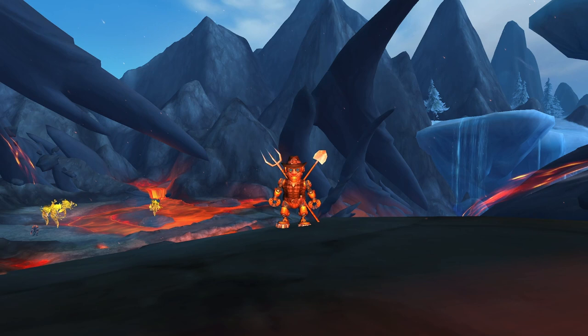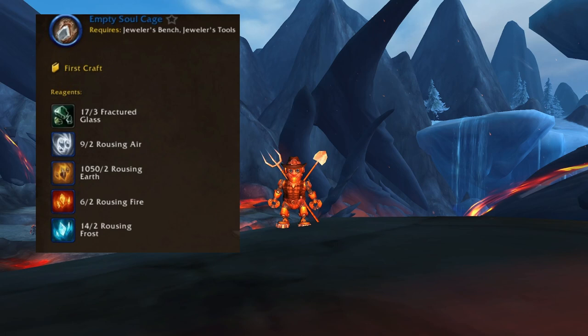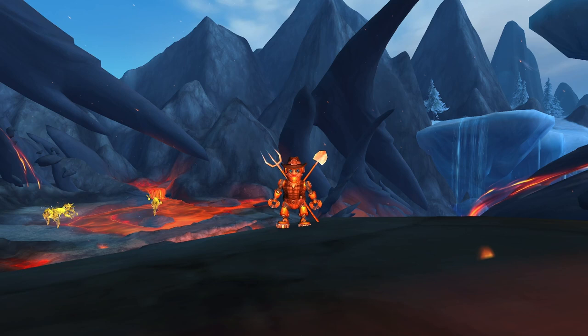Once you have your inhaler, don't leave the auction house yet, since you need one more item. The item in question is called Empty Soul Cage, which if you are a jewel crafter, you can craft yourself. I recommend buying more of these Soul Cages, since once you use your inhaler, it will consume the Soul Cage.